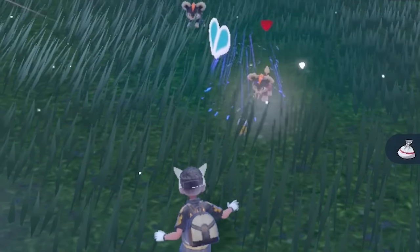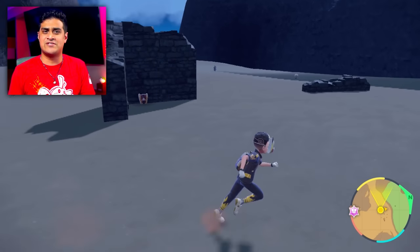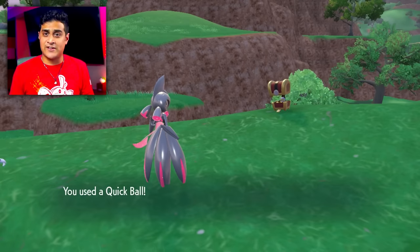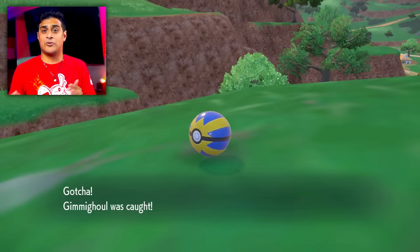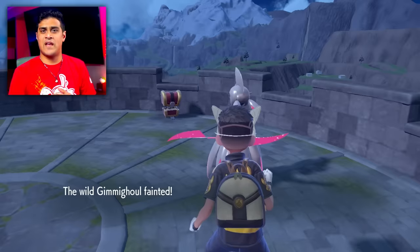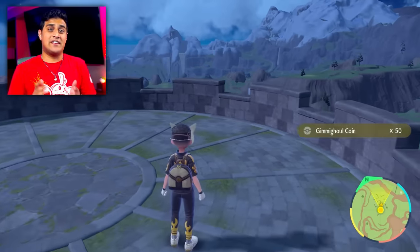There was also the Chest Form, which players found in watchtowers and random ruins scattered all throughout Paldea. With the Chest Form, you could completely interact with it and catch the Pokemon during battle or knock it out to get coins and put it in your Pokédex. By interacting with these Gimmigools, you'll be able to get Gimmigool coins.